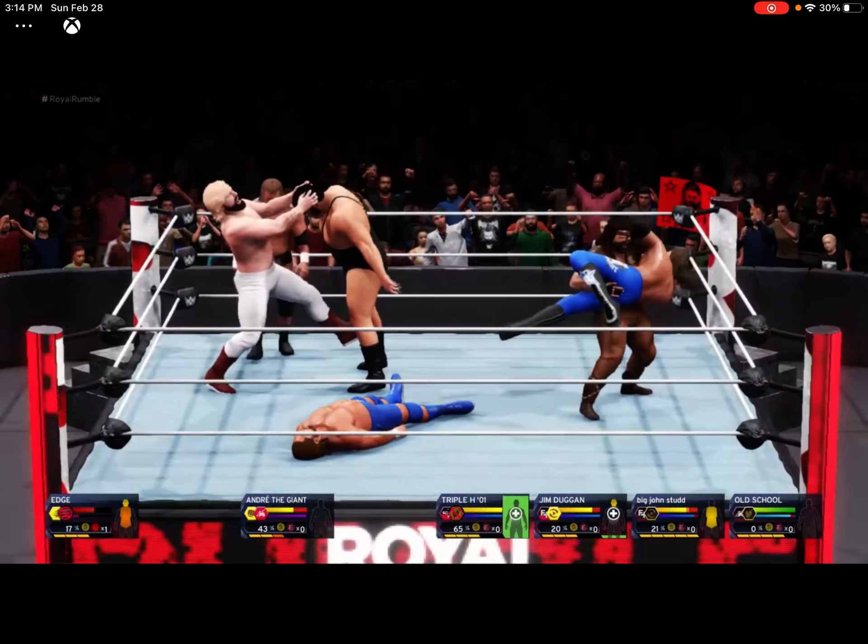We got Chris Jericho, Y2J from AEW, in the ring! Y2J trying to eliminate Triple H now. This is not gonna happen — Triple H just got out. Eight, seven, six — wait, someone just walked away. I think that was... Brock Lesnar.